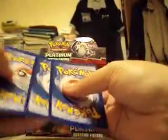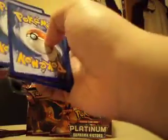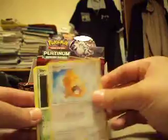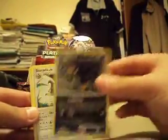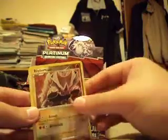Last two packs. Seven holos — not bad. Whismur, Geodude, Bidoof, Shroomish, Cricketot, Hippopotas, Murkrow, Staravia, Rhyhorn Reverse. And it'll explode.